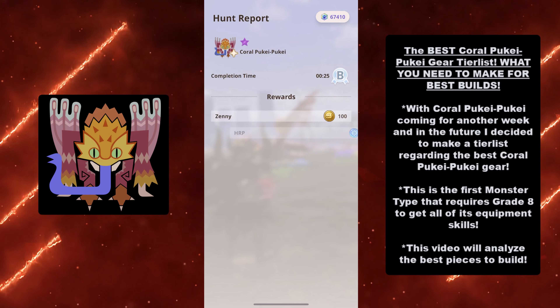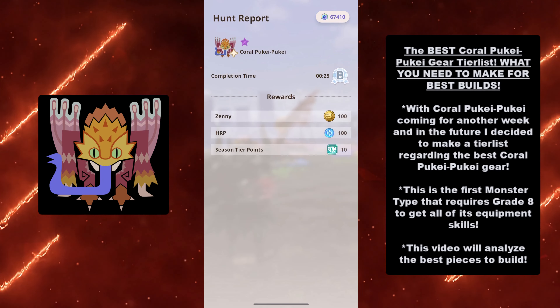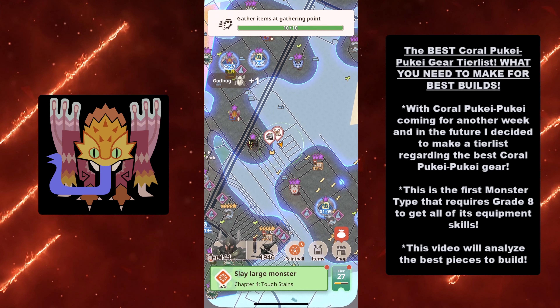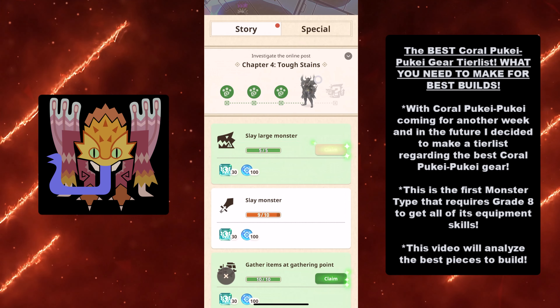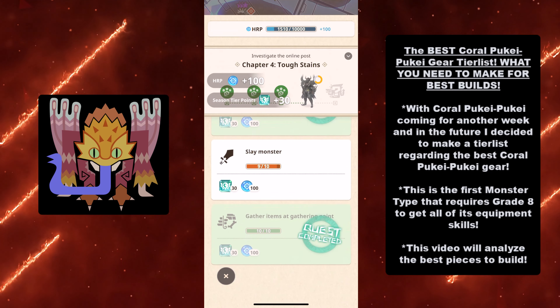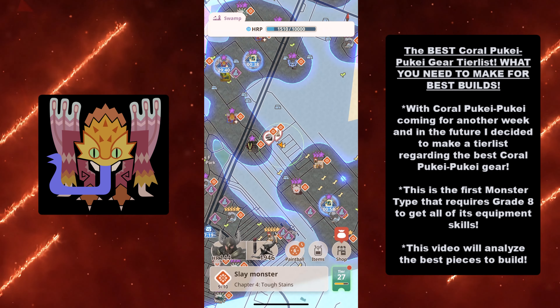If you're going to make something that requires grade 8, there's some things you should make and some things you should not. This video will analyze the best pieces to build, and we're going to go over why exactly, with supported data, why these are the best pieces to make, and why you should definitely consider going after Coral Puke Puke and killing a lot of them, just so you can make these sweet pieces of gear. All right, now let's jump into it.